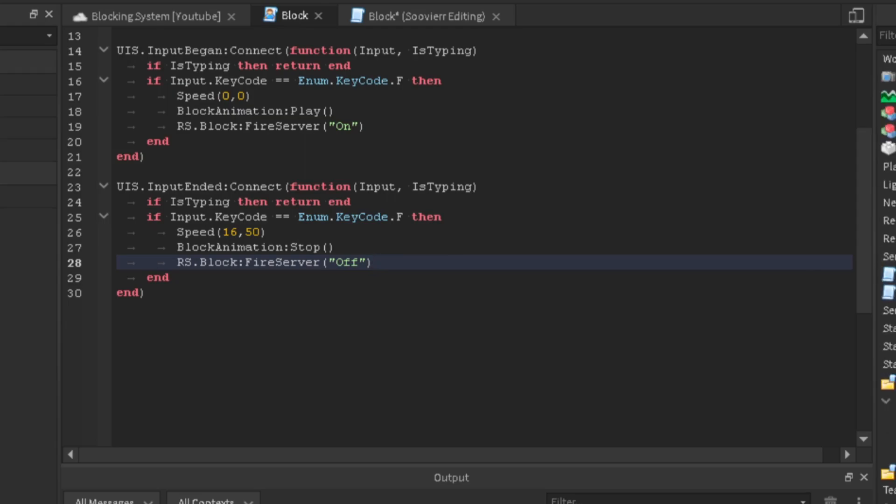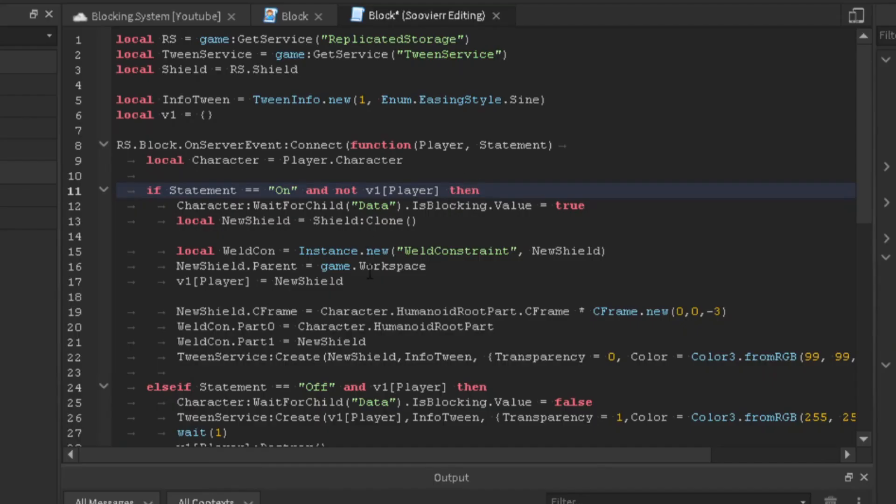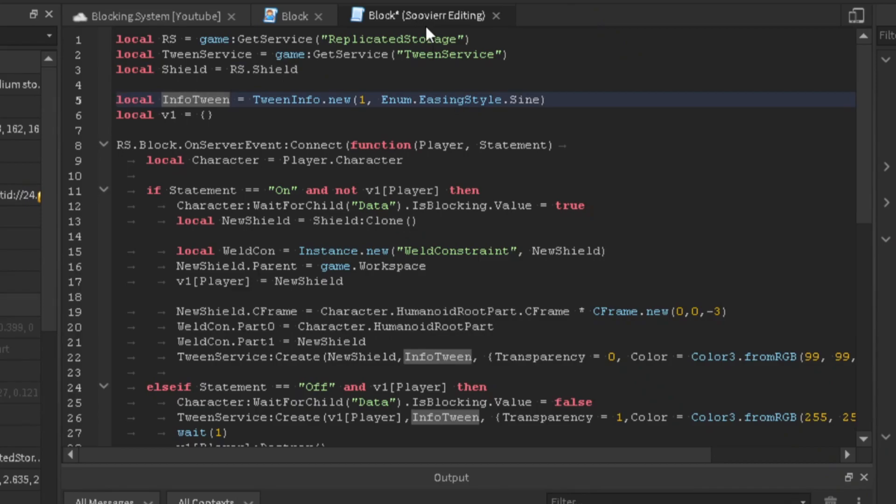Now go into script service and open your block script. We get replicated storage and tween service. The shield is inside replicated storage. We make a tween info — the shield will tween for one second using Enum.EasingStyle.Sine, though you can use whatever style you want. We also make a table called V1. This table helps us destroy the shield properly, because since you're cloning it multiple times, it might not destroy correctly — I'll explain further on.